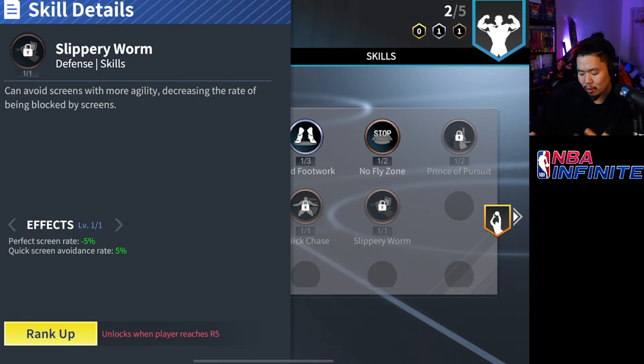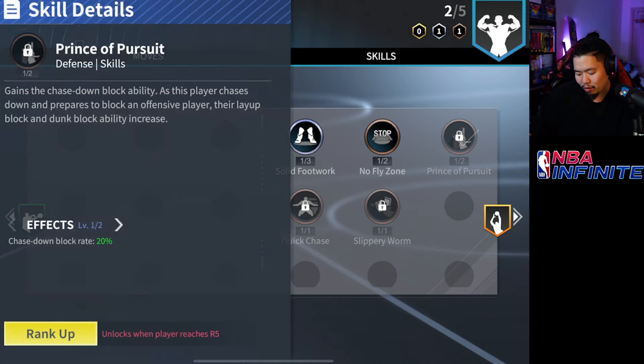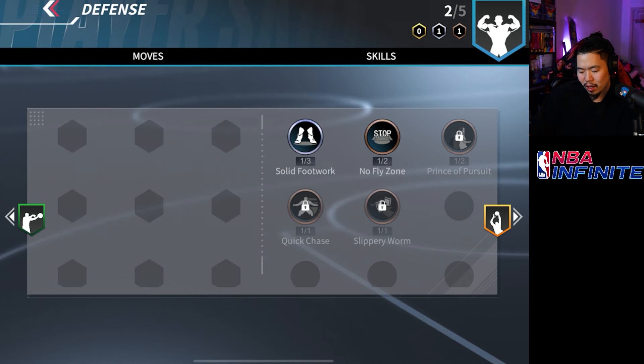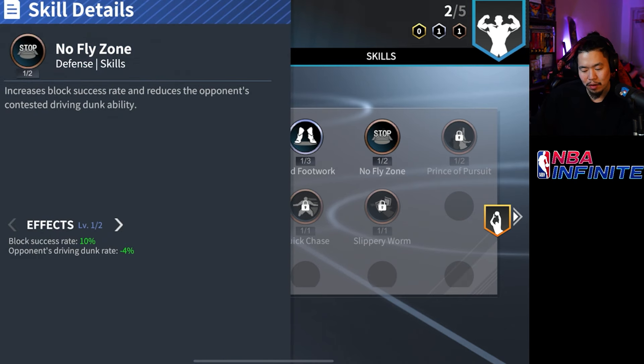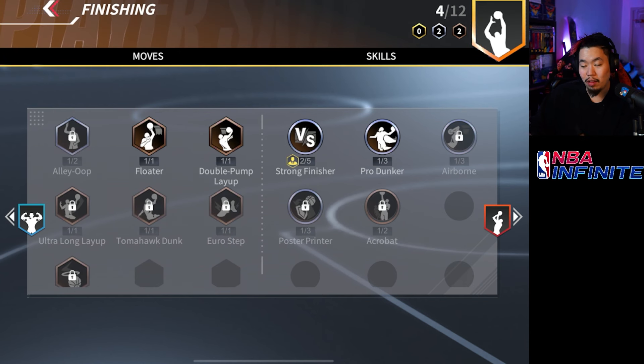For defensive badges he has solid footwork three which is huge so he doesn't get crossed over as much. Slippery worm one only unlocks at R5, and quick chase as well. He gets prince of pursuit at R5 and R6, which is when I think he becomes a better defensive monster because he is tall and does get a decent amount of blocks. Those are basically all his badges — some really good scoring badges and solid defense.